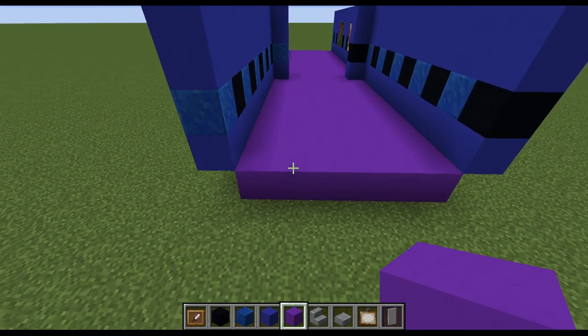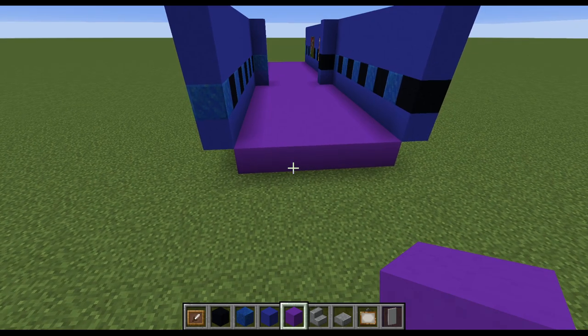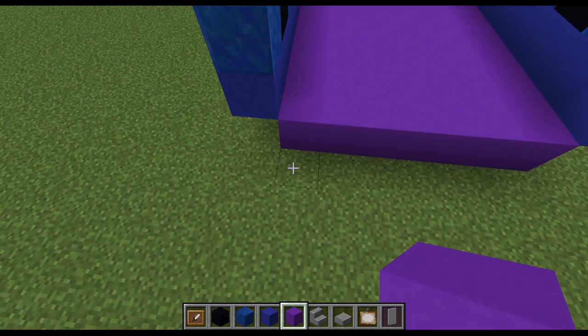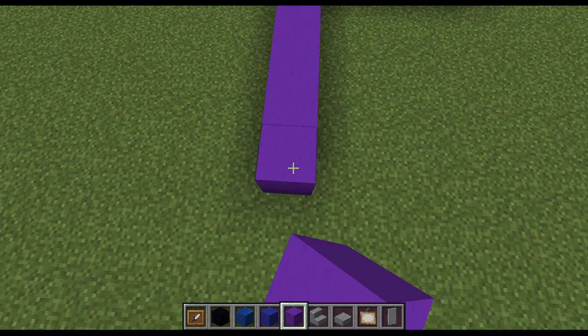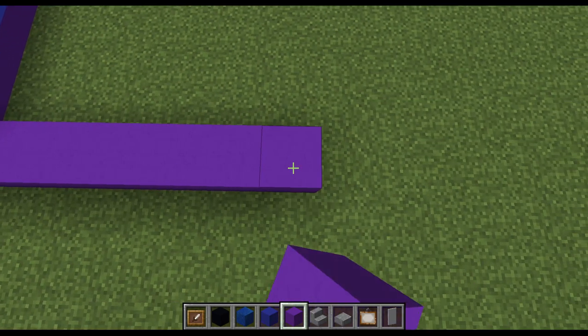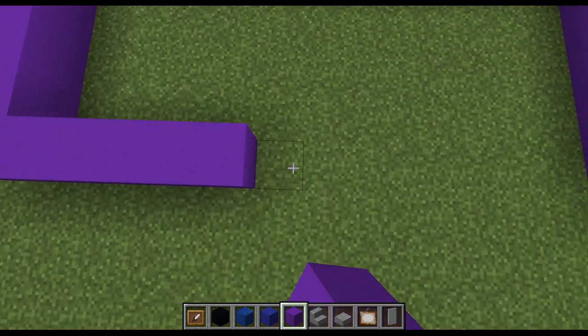So once we've got this part of the hallway done, we're going to make our first little area that actually has some props in it. This is going to be a 13 wide by 6 area. So we're just going to bring forward 1, 2, 3, 4, 5, 6. Then 1, 2, 3, 4, 5, 6, 7, 8, 9, 10, 11, 12, 13. Then we can just connect this all together.